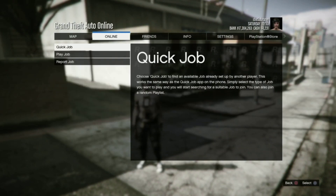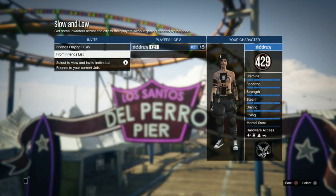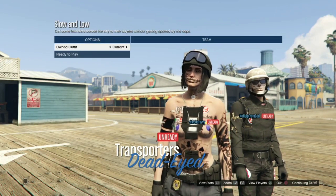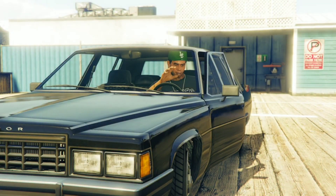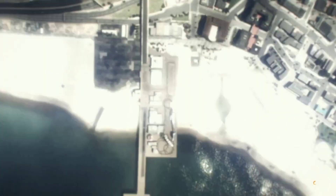Once you spawn in the online session, start a job in missions called Slow and Low — I'll leave a link in the description. Before starting this job you want to set the clothing to players' saved outfits. Once on this screen go once to the right, then once the mission has started pull up your GTA phone and quit this job.